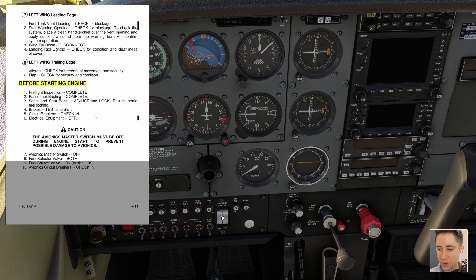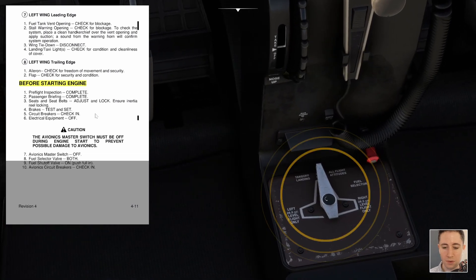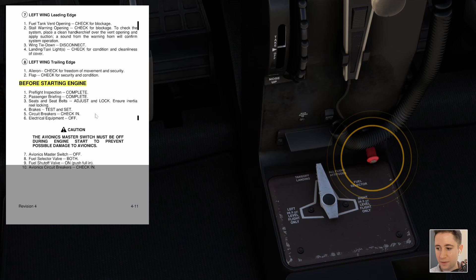Avionics master switch is also off. Fuel selector valve on both — we go down here and the fuel selector valve is on the middle or 'both' position, indicating fuel will be drawn from both tanks. This is the normal position in a 172 for pretty much every scenario unless there's an imbalance you're trying to level out. Fuel shutoff valve push full in — in Microsoft Flight Sim the default position is incorrect when you start up, so we need to push it forward all the way into the panel.